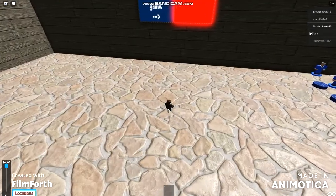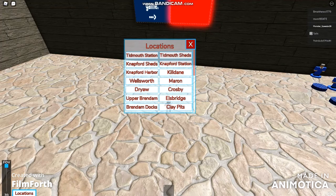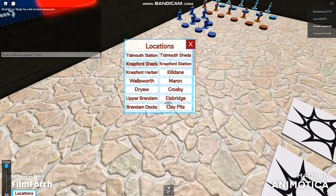You can see that tab on the bottom of the screen. It tells you some locations that you are going to — something like every one location is. So I'm going to that kind of station or something like this.